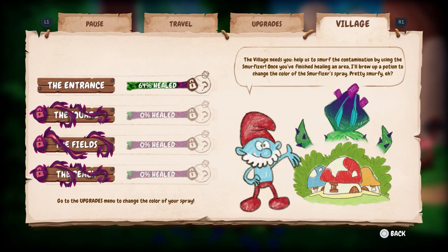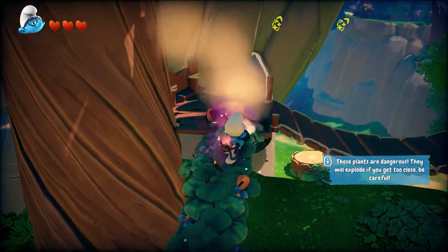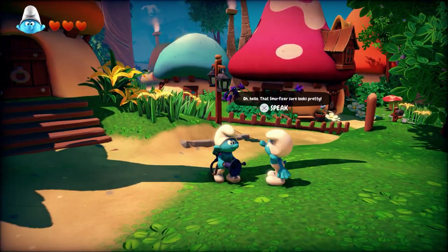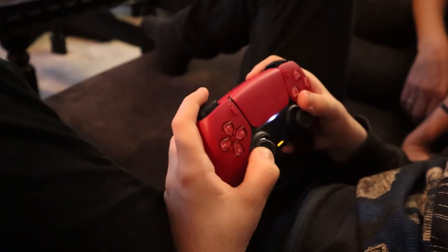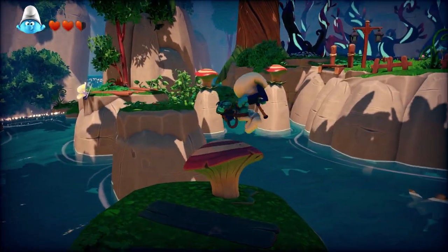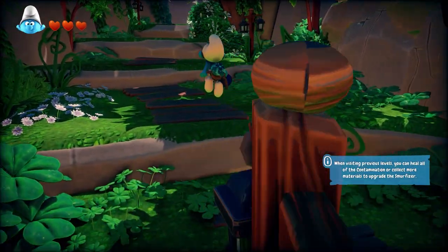In Smurfs, every area has a percentage of healing, making it satisfying to try to fully complete — clean — every area, get 100%. You can also upgrade your healing spray, change the overall difficulty, or play in co-op mode. This game is good for kids too. I don't know if it's just that I grew up on 3D platformers, but I think it's actually good for kids — there's something very appealing. If this is one of the first games you ever play, you learn how to master a controller and precision jumping and platforming in 3D. The platforming is excellent in this game. I am very happy with this as a 3D platformer, a genre that I'm sorely missing.